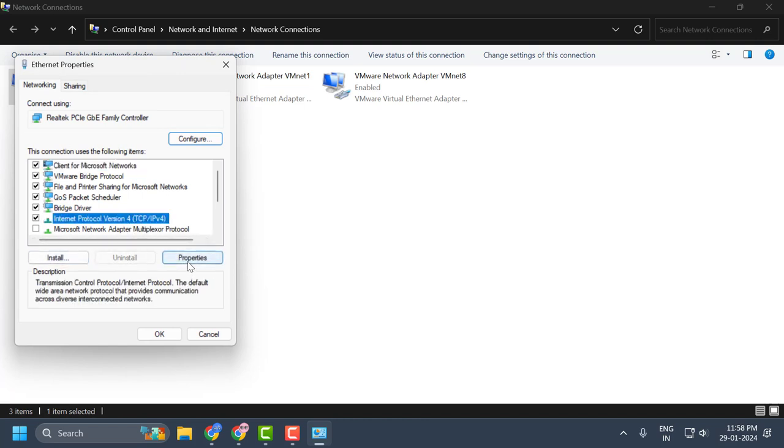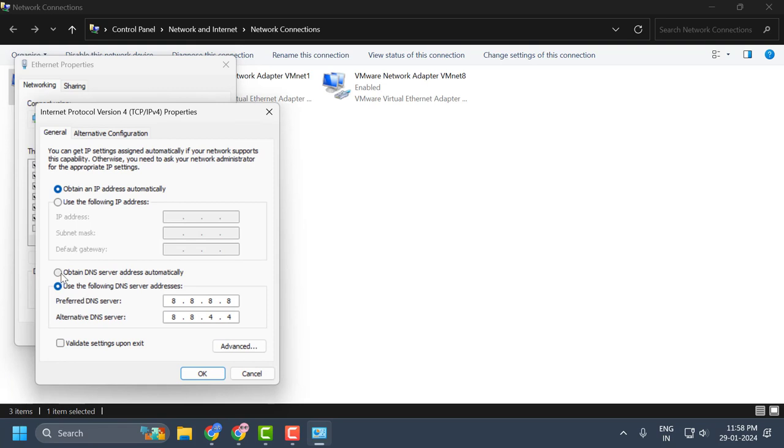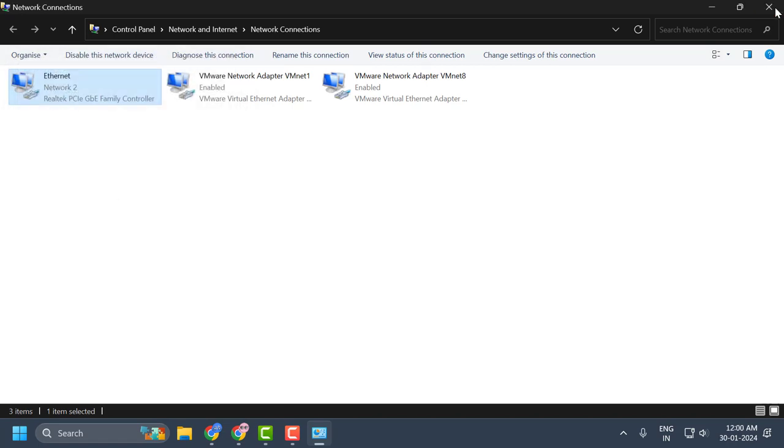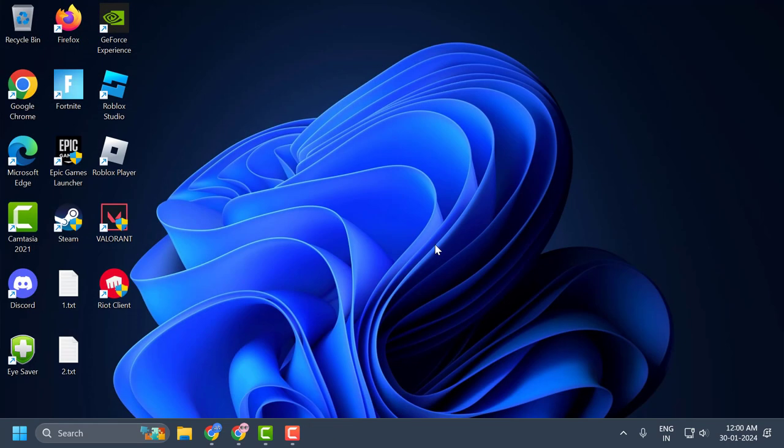Select IPv4 and click Properties. In here, select 'Use the following DNS server addresses.' In the Preferred DNS server, type 8.8.8.8, and in the Alternate DNS server, type 8.8.4.4. This is Google DNS. Click OK to save, close the window, and restart your PC. Check if the problem is solved.